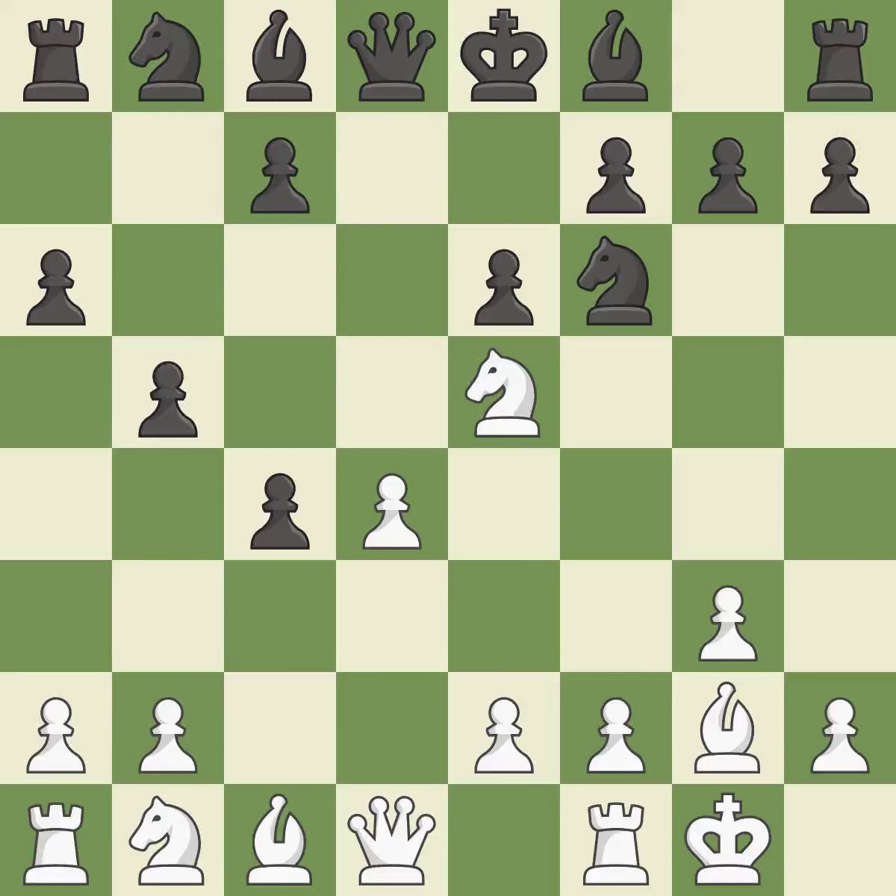Castling gets the king out of the center and activates the rook. This reveals an attack on a rook. This blocks an attack on a vulnerable rook. A pawn kicks the opposing knight, forcing it to move or risk being captured. This ignores a more effective method for getting a knight to safety — it is incorrect. Very precise; it is best.